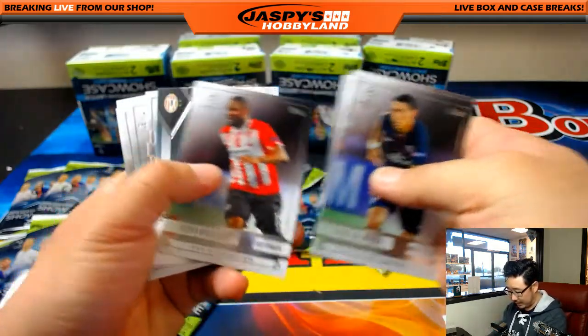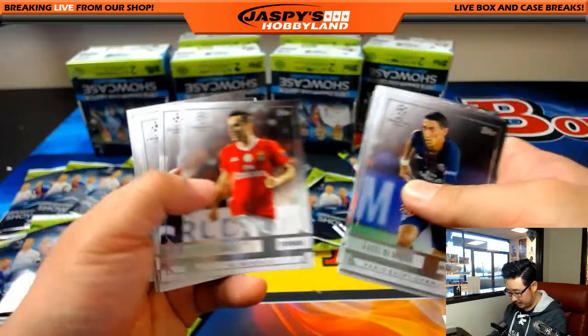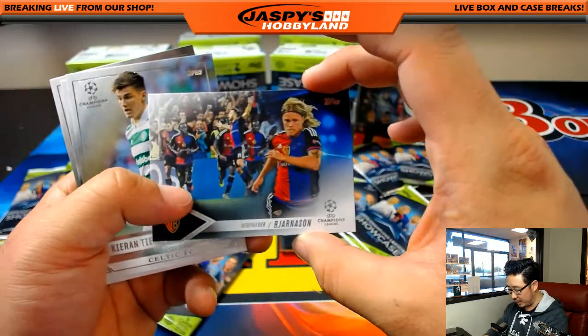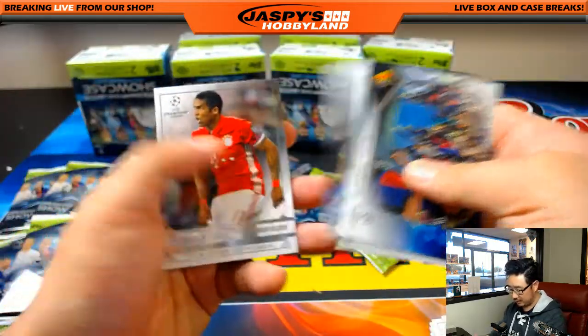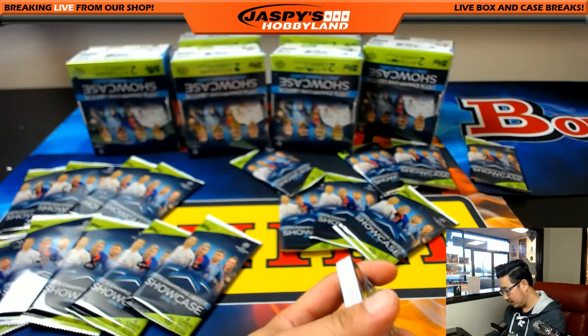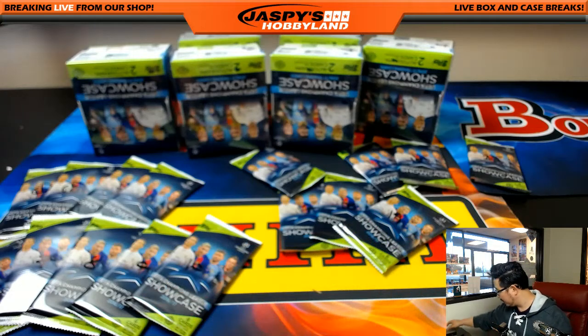There's Angel Di Maria. There's Willems. On this side, you've got Jarnson and Douglas Costa. That's soccer — that Bale goes for 300 bucks, says Brandon Richards. Yep, doesn't surprise me at all.